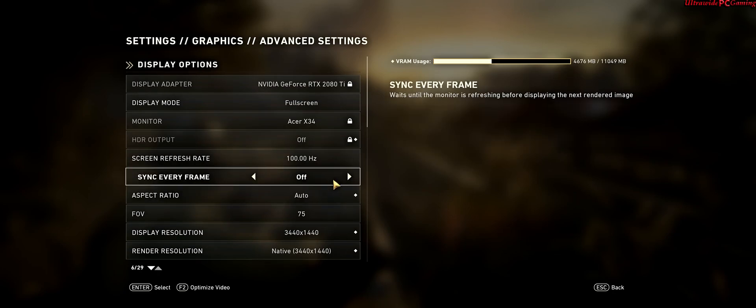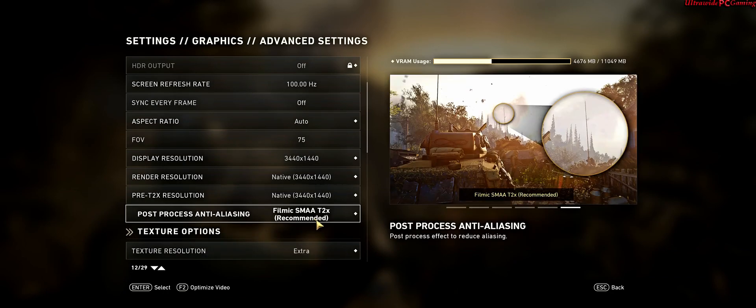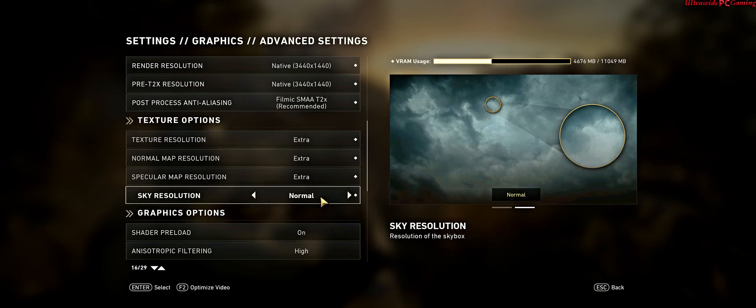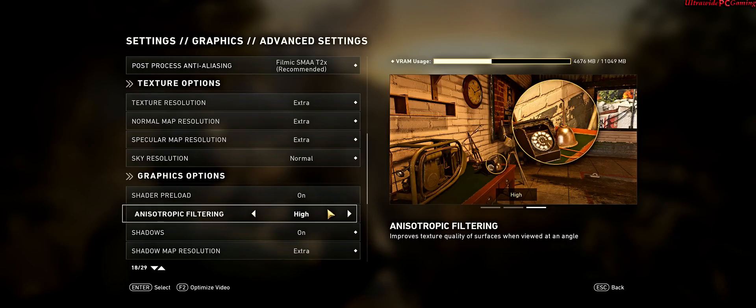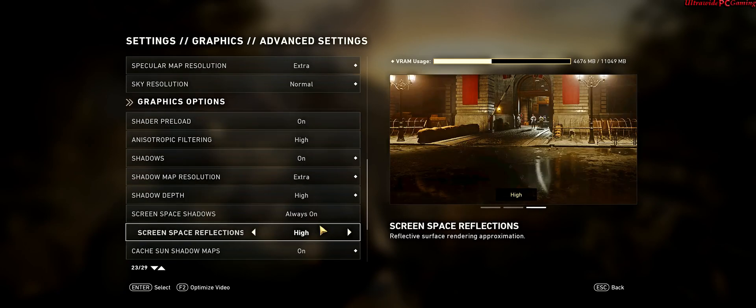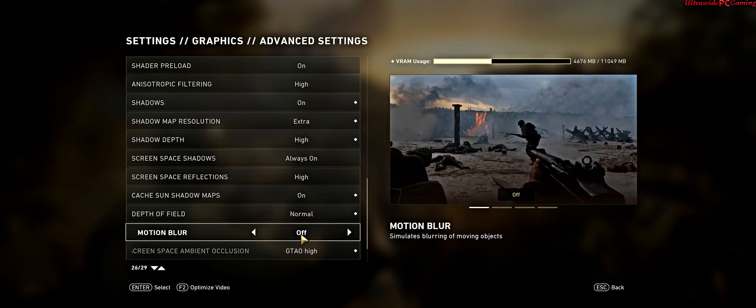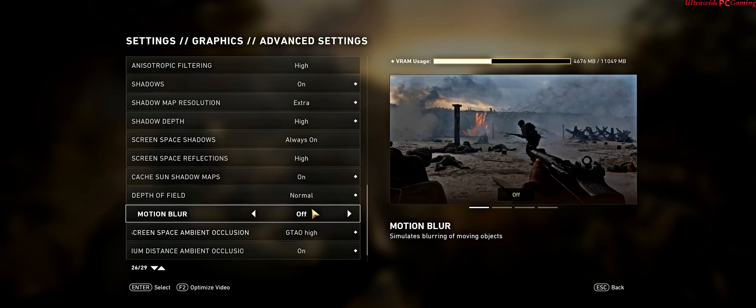So I've got, obviously, V-Sync off. Left the resolution on native. That's on the maximum anti-aliasing. Everything else is on maximum. Sky resolution normal is the maximum, as you can see. Shader preload I've got on - it just gives you longer load times but it works better when you're in game. Depth of field is not on maximum because I don't like too much depth of field. And I've got motion blur off because it looks terrible in videos. It might be good if you're just playing the game, but for videos and YouTube it looks better off. And everything else is on maximum.